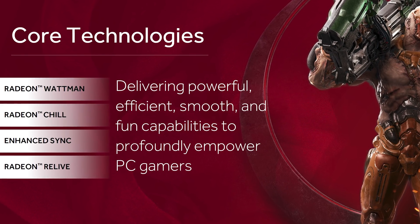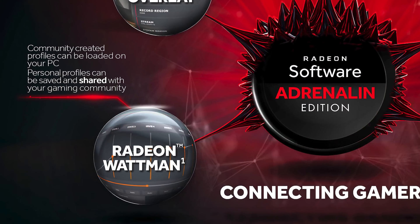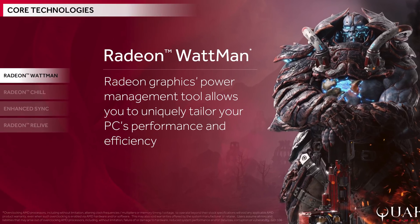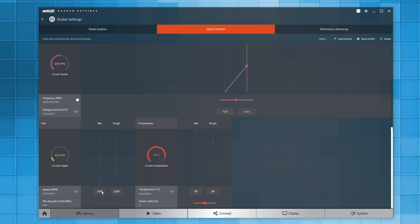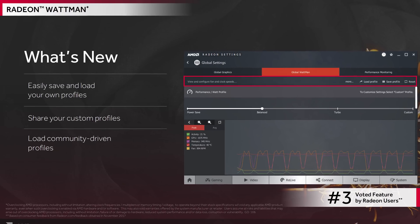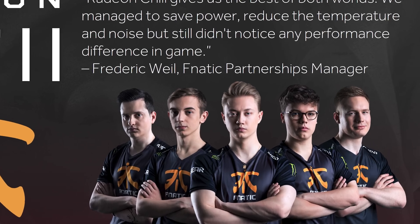One of AMD's main goals with Adrenaline is to offer new community features so gamers can more easily interact with one another. WattMan allows for exactly that — it's the utility to overclock your graphics card, and now you'll be able to save custom profiles and load them into the cloud for others to use, or load someone else's settings to see how they act on your machine. It's a really cool feature, but caution will have to be taken.